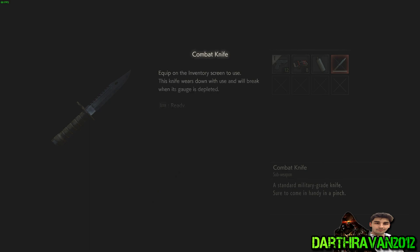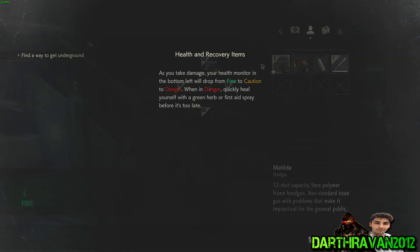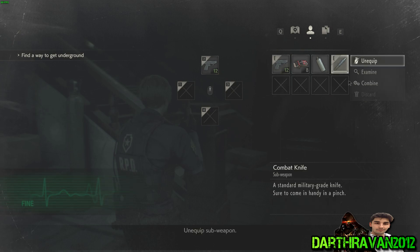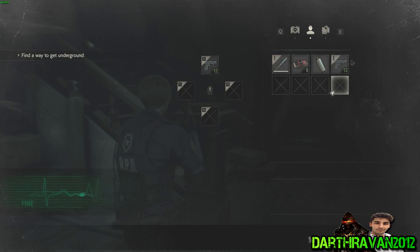Alright, there we go — we got our combat knife. How do you quick switch on the PC? Oh, numpad. Alright. Why can't I combine a knife? No, no... there we go. No, we're not.